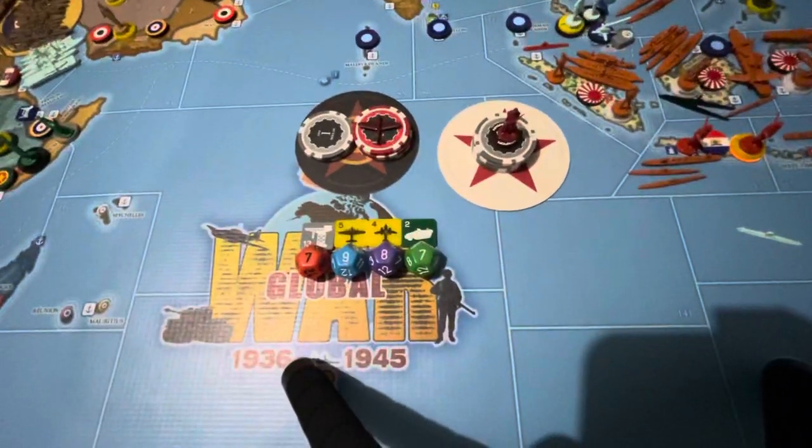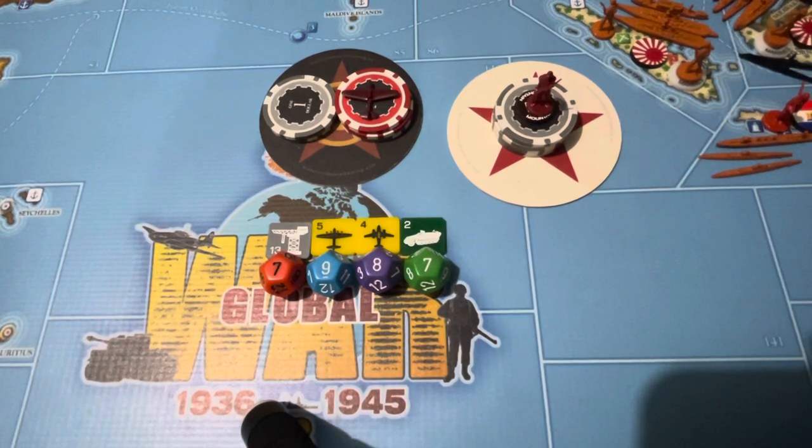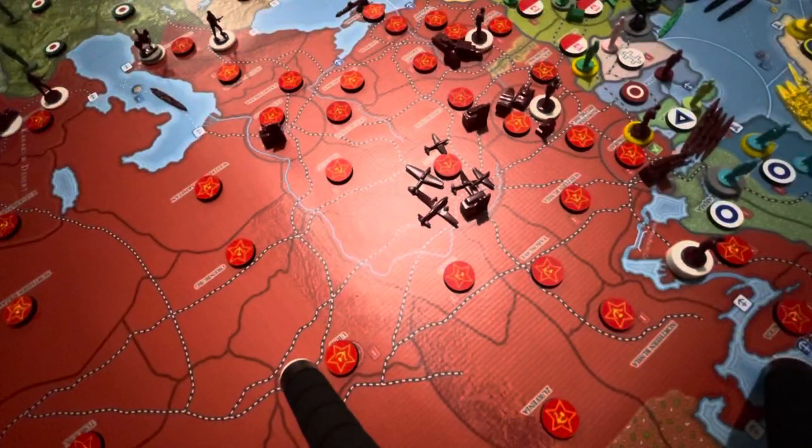Now let's get on to the purchases. For the Russians, we're upgrading a militia and cheetah to an infantry, and then we're going to purchase a tactical bomber. For the CCP, we're going to purchase a mountain infantry. No combat moves this turn, so we're just going to get into the non-combat.